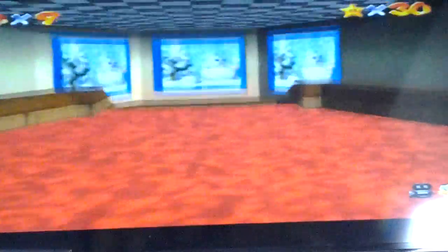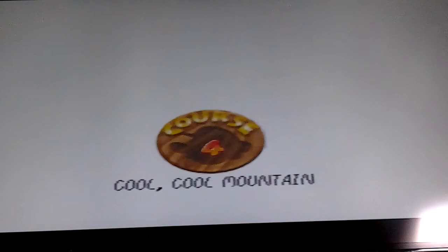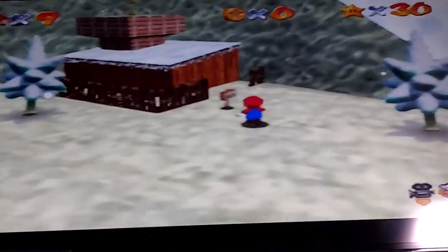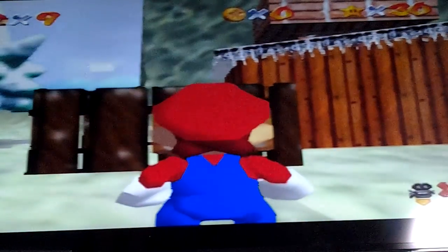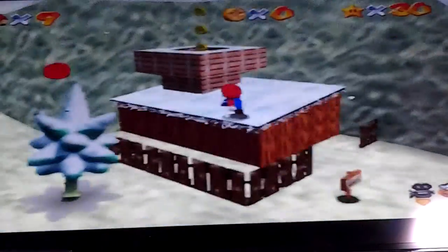There are three paintings. The real one's the middle one, so we go inside the middle one. Now this is Cool Cool Mountain — Slip Sliding Away. It's mission one. So where we need to go — this is the summit. If you read this sign it says Santa Claus isn't the only one who can go down the chimney. They're made by some characters who are not really in the game, that you don't really see.